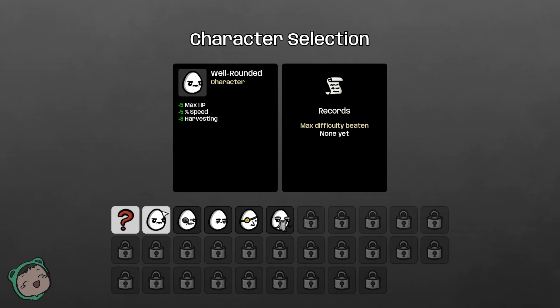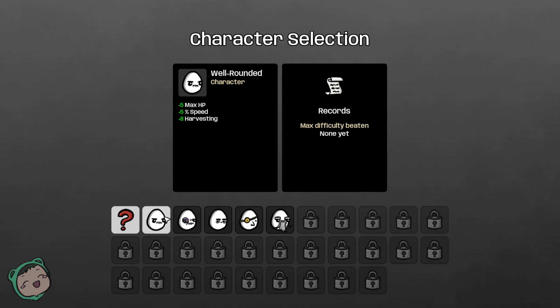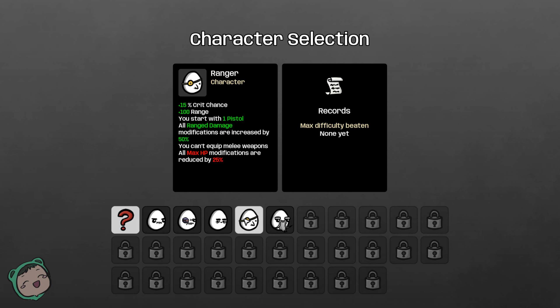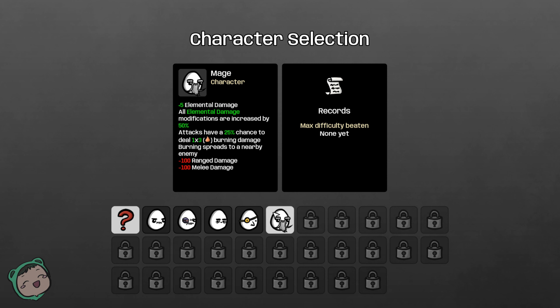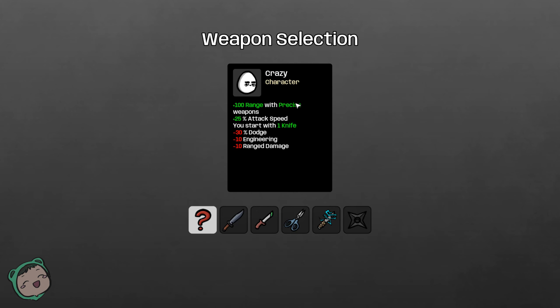We got the Well-Rounded which has plus 5 max HP, plus 5% speed, and more harvesting. Brawler has more melee damage but less range, and you start with one fist. Crazy has plus 100 range with precise weapons and plus 25 attack speed, you start with one knife. Ranger has good chance range and you start with one pistol — all range damage modifications are increased by 50%, you can't equip melee weapons. And then we got a Mage with more elemental damage but less of everything else. Let's do random — we got Crazy.